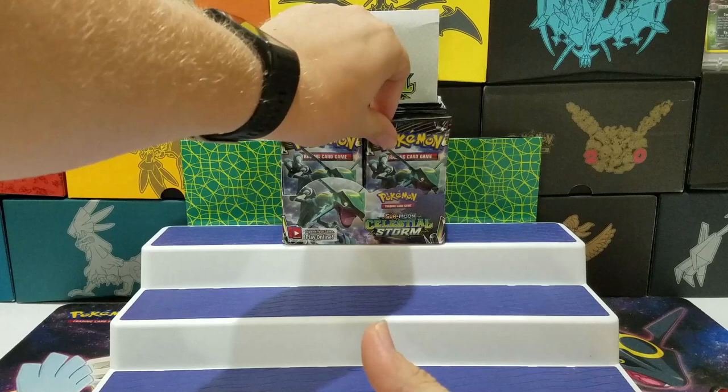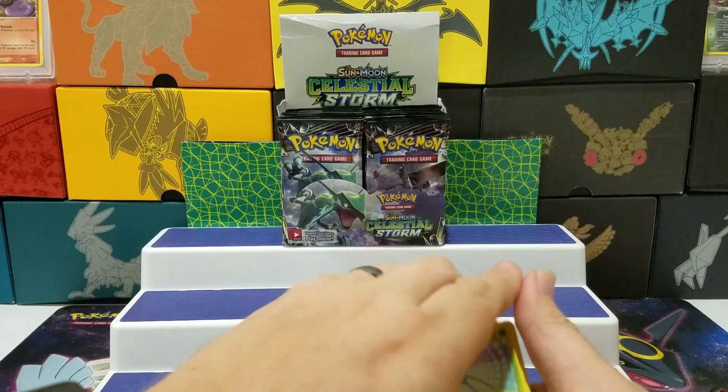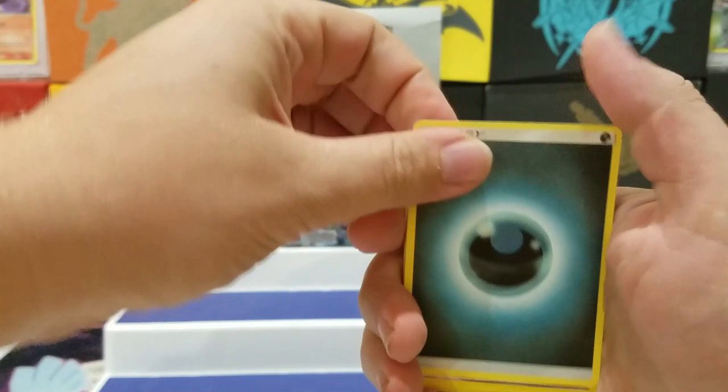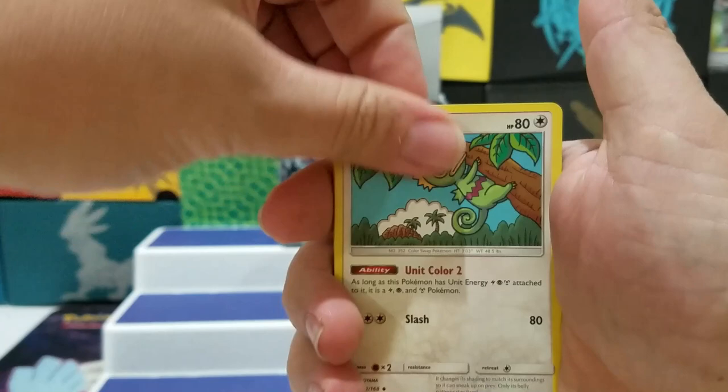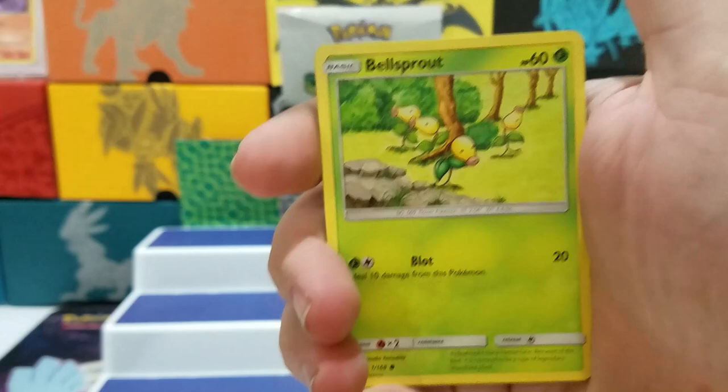Rayquaza pack. White Coat. Dark Energy, Fisherman, Pupitar, Kecleon — I can't even say that one — Surskit, Slugma, Larvitar, Whismur, Bellsprout, Deoxys Reverse, and a Salamence Holo. I think I already have that one.